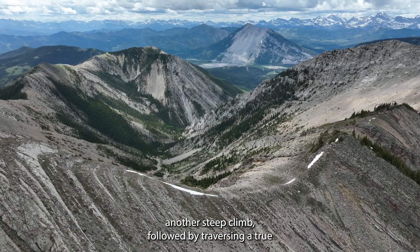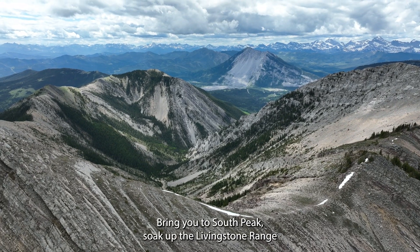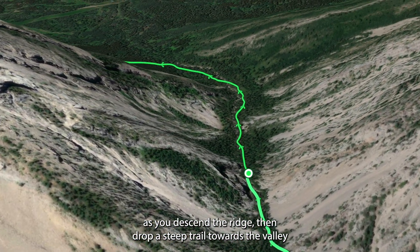Another steep climb, followed by traversing a true sky running type of ridge, brings you to South Peak. Soak up the Livingston Range as you descend the ridge, then drop a steep trail towards the valley.